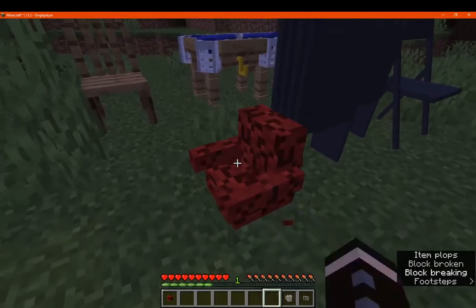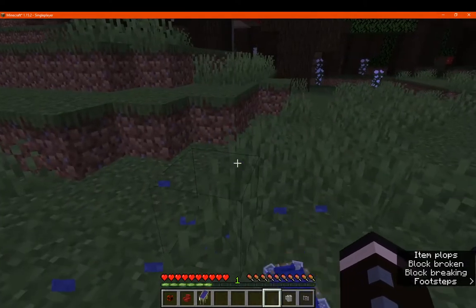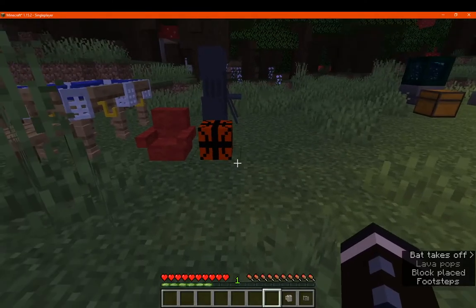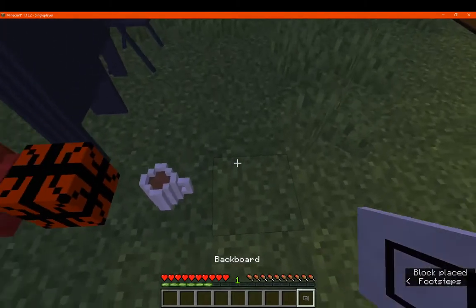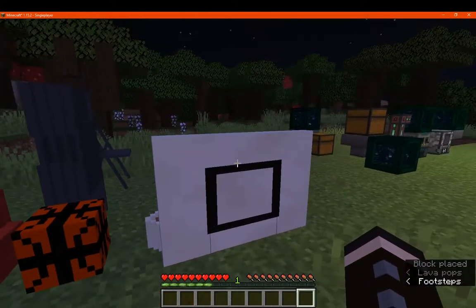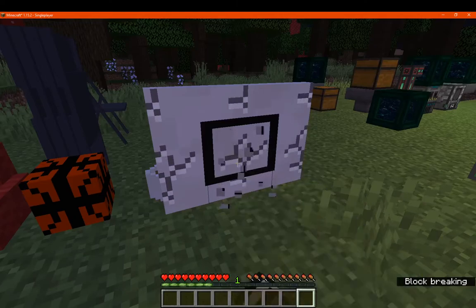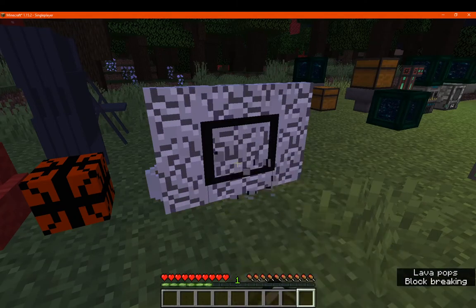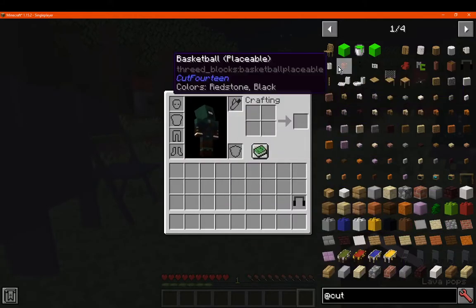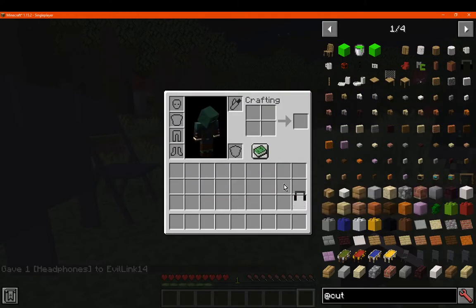Many of these obviously do have collision detection, so you can break and place these if you're in survival — besides being in creative mode, because there's no recipes for accessing them. We've got a coffee mug, as well as headphones.